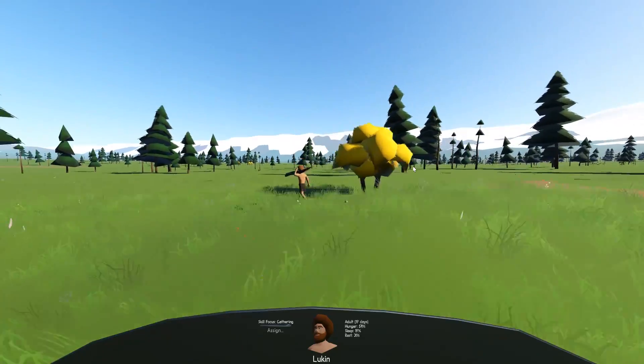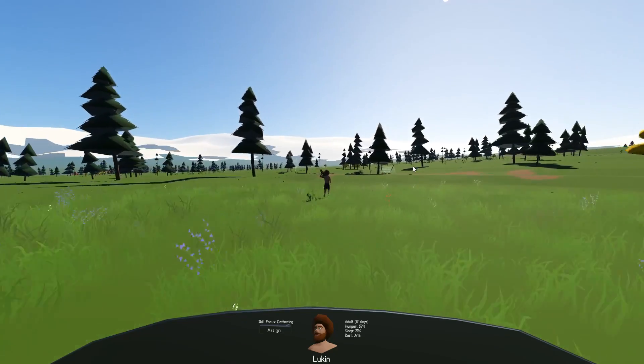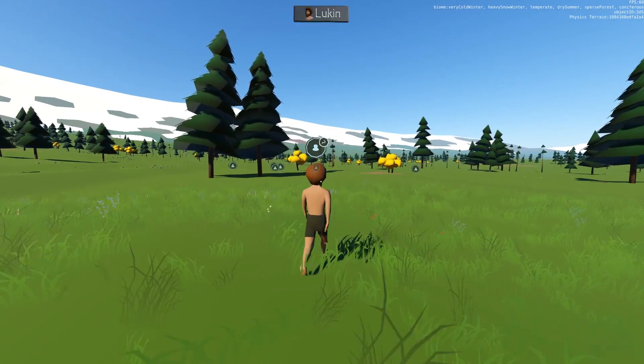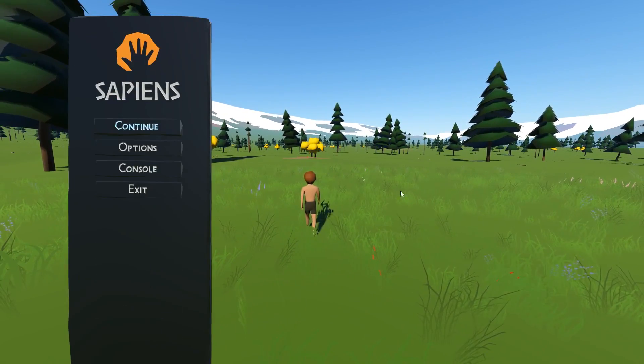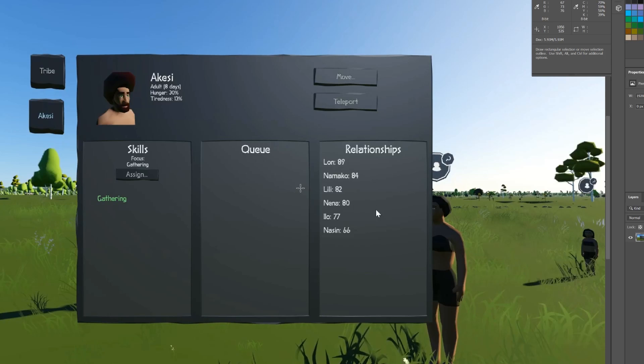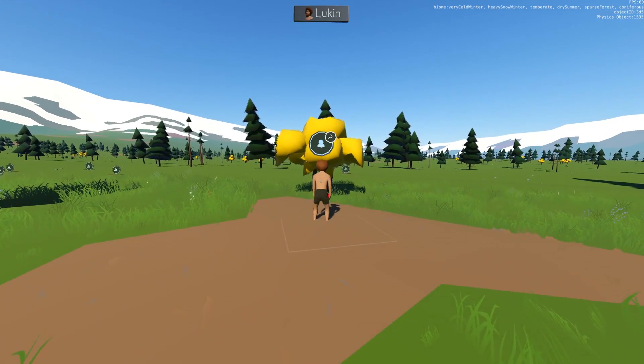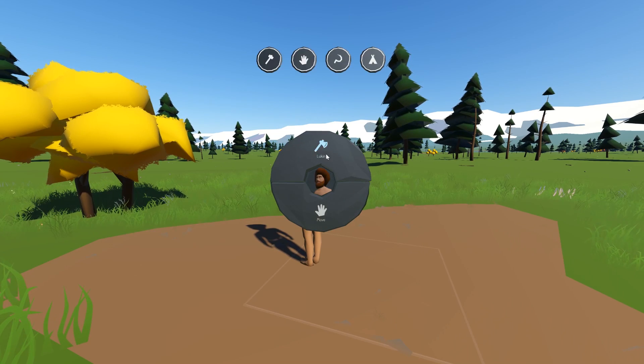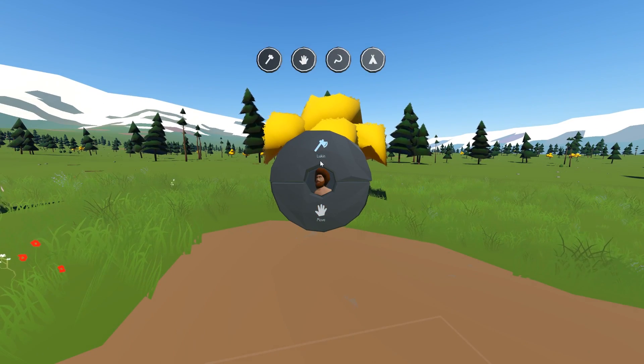I actually really love this view, to the extent where I decided to integrate it more fully into the game. As you might have noticed when I clicked on the sapien, things have changed a little bit. Previously when you clicked on a sapien you got an inspection panel that came straight up. The real problem was that it blocks your view of the sapien themselves — you click on a sapien and the panel just totally covers what they're doing. It just didn't feel like the right thing to do.